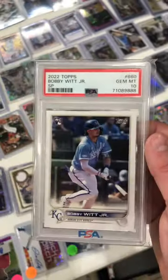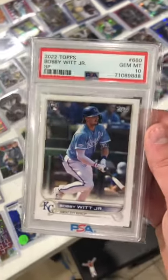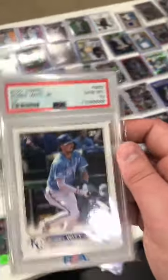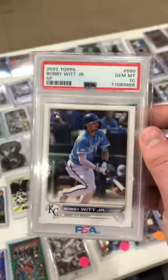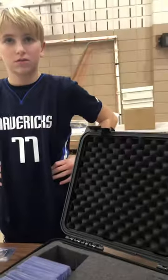Bobby Witt Jr., here's my guy. Just bought this short print PSA 10 for 120 — that's a great price. He's now my third favorite player, above Harris — sorry to do that to Harris's spot — just have so many monster Witt cards. We're gonna do a coin flip in between one and two with this Bobby Witt Jr.